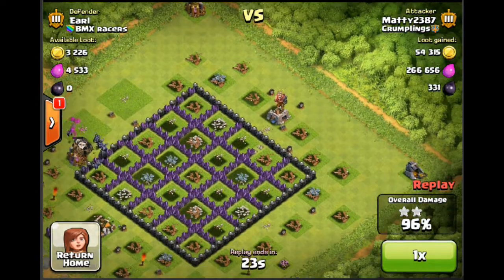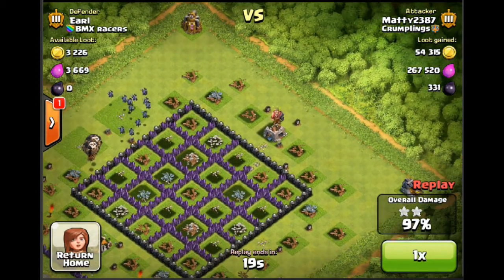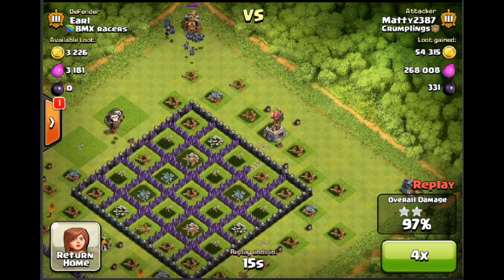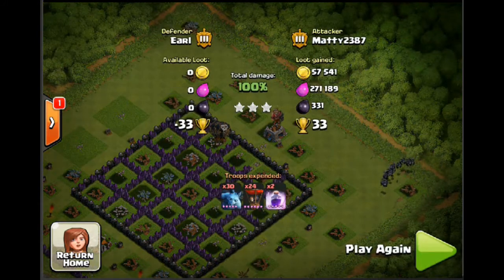There's a little bit of dark elixir — enough to pay for the minions. Once this building goes down there are two more buildings, one at each corner. I'll speed it up for you — minions look like they're on steroids at four times speed.